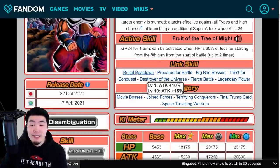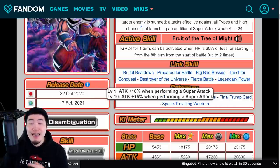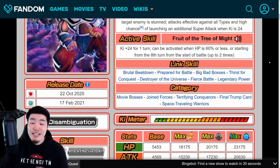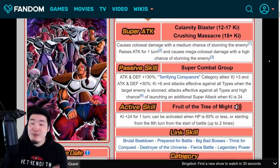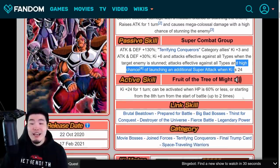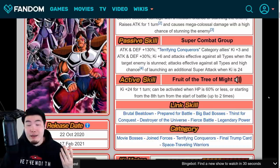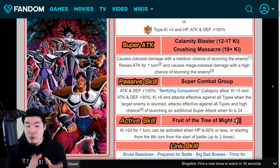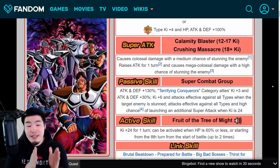Links are Brutal Beatdown, Prepare for Battle, Big Bad Bosses, Thirst for Conquest, Destroyer of the Universe, Fierce Battle, and Legendary Power. Categories are Movie Bosses, Joint Forces, Terrifying Conquerors, Final Trump Card, and Space Traveling Warriors. Yeah, like I said, this unit just does a lot — they hit really hard, they get a lot of defense, great support, attacks effective against all types, additional super attack, amazing active skill that can be used up to two times. There's not really anything bad to say about it. I know Turles, for some people, is not the most hype character, but as a unit it's really, really good. So yeah, that's the next summonable LR coming to Global — the LR Turles Army.